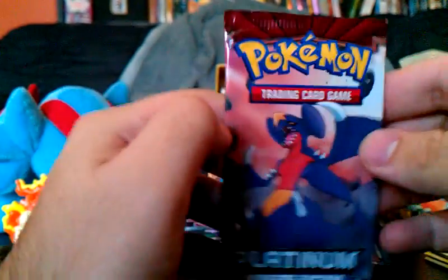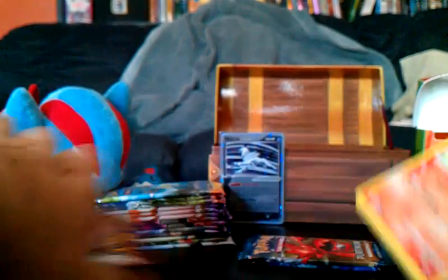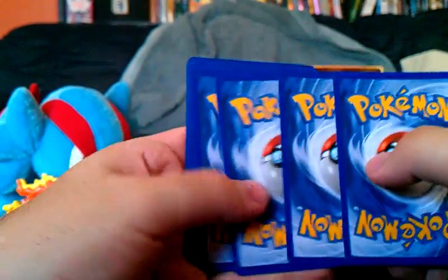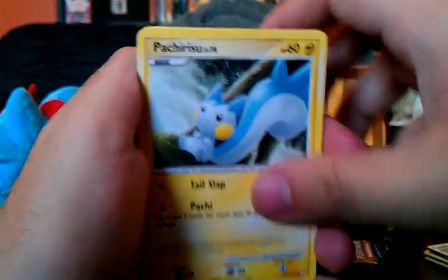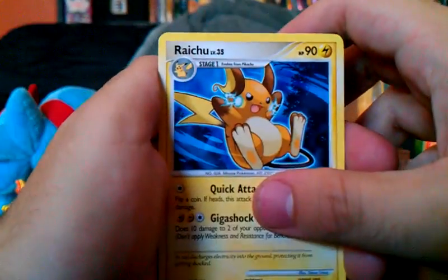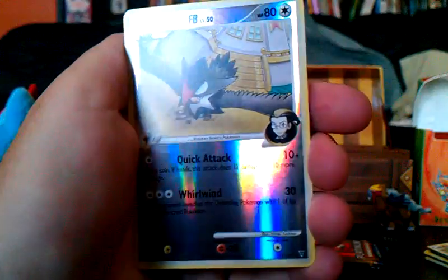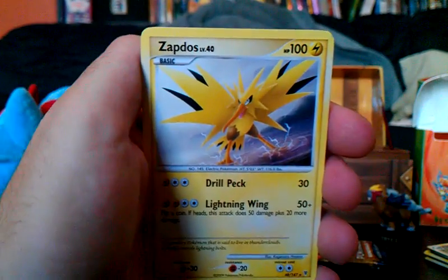We have a Supreme Victors pack. This set hates me really bad — I have not gotten anything good out of this set yet. Hopefully something nice. We've got Crawdaunt, Roselia, Baltoy, Pachirisu, Mankey, Murkrow, Lopunny, Raichu, and Staraptor FB — that's a rare, of course. And a Zapdos! That's pretty cool. Nice Zapdos right there. So two good rares right there. Always nice.